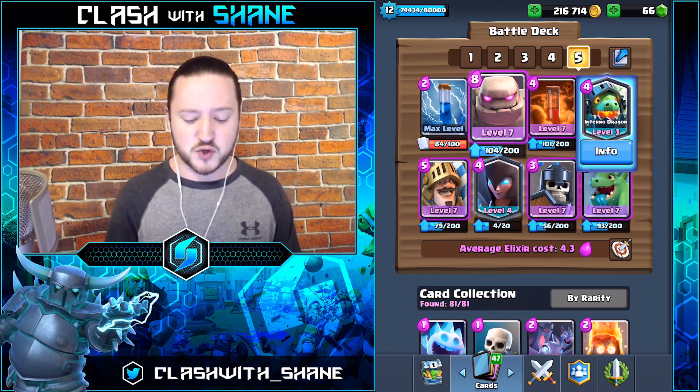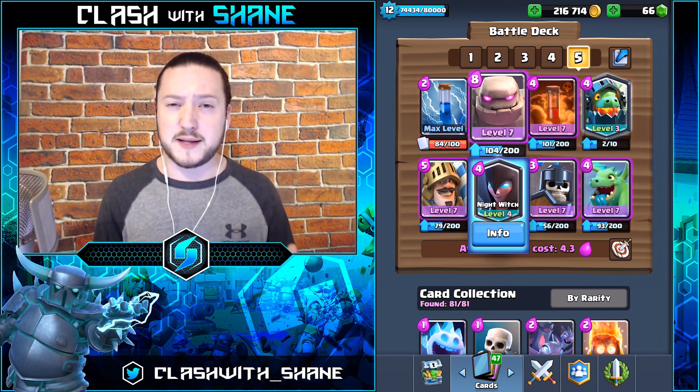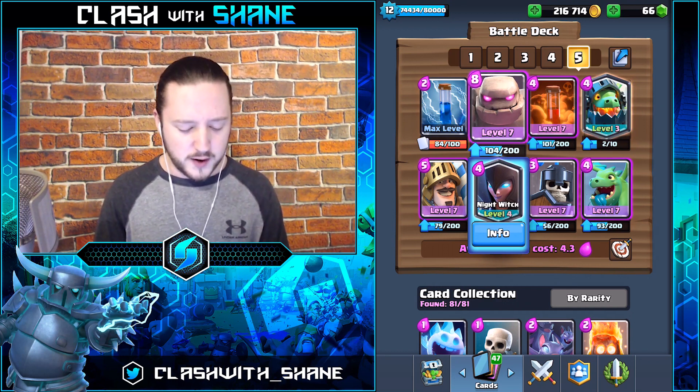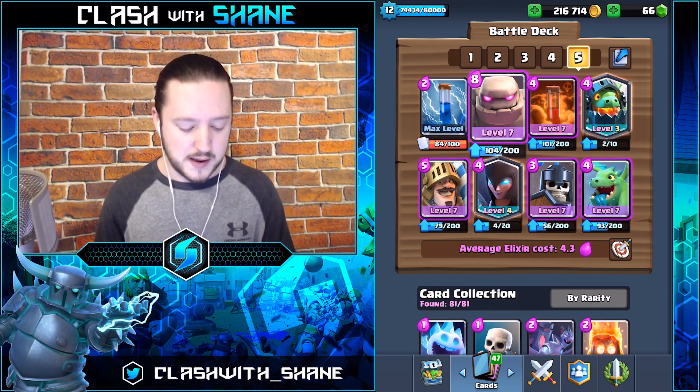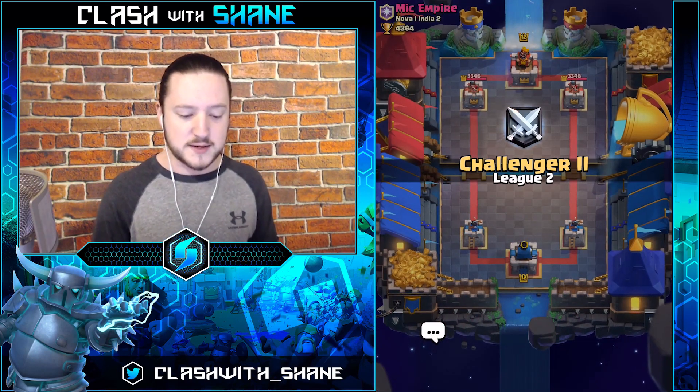If you don't have the Infernal Dragon, go ahead and use a Mega Minion or Minions instead. If you don't have the Night Witch, you have a bit more flexibility in that spot — you can use a Pump for a more traditional beatdown deck, or basically anything you want, like an Ice Golem for faster cycling, a Mini P.E.K.K.A., or a Lumberjack. Let's jump into our first battle and see how we do.